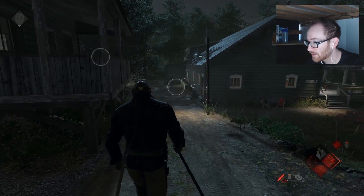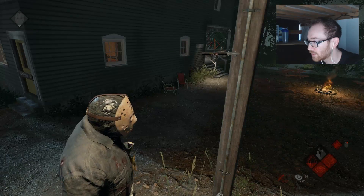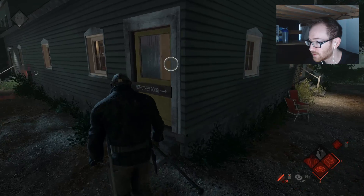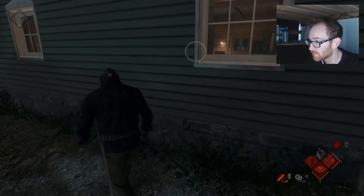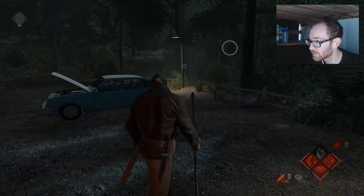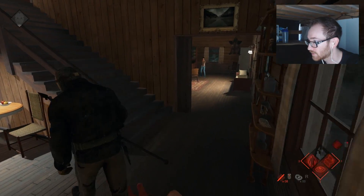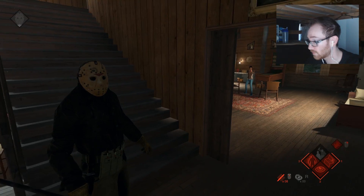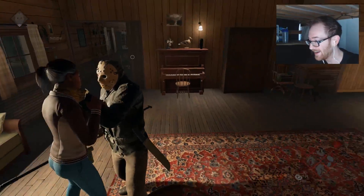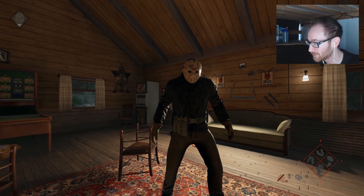It looks like everybody down here is running around the same area. Let's go ahead and grab all the throwing knives we can — we've cut off all escape routes. She's got a flare gun, so that's going to be a little difficult. I don't know if she's really the one we want to go after. I kind of want to make her just get rid of it though. All right, there we go — knock the block off.